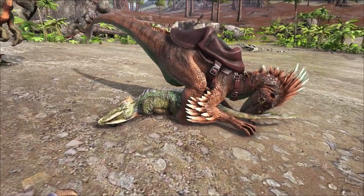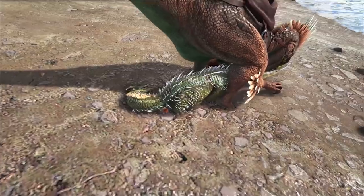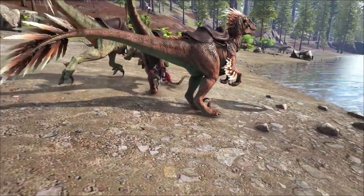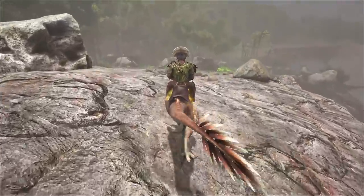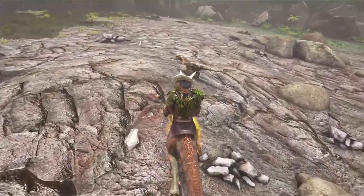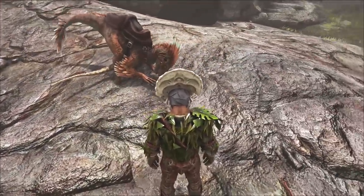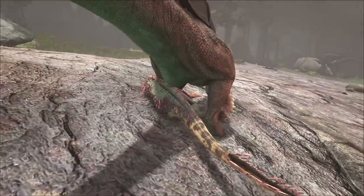If you right-click on PC, the raptor will jump on any small creature in front of it and hold it in place. Currently, the pounce dismounts you from the raptor, which is a little unusual since in the patch notes it says that you should be able to press left-click and attack repeatedly — which is a little tricky to do if you're not actually mounted on the raptor. So again, I'm not sure if this is intentional or not; we'll have to wait and see.